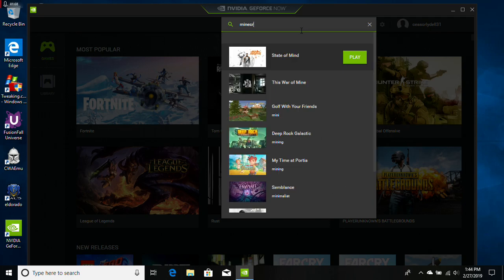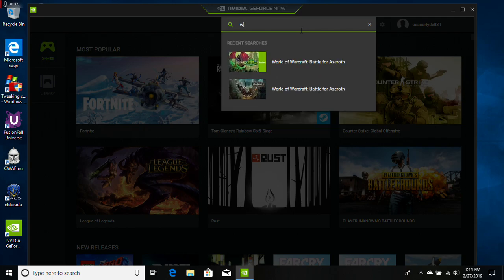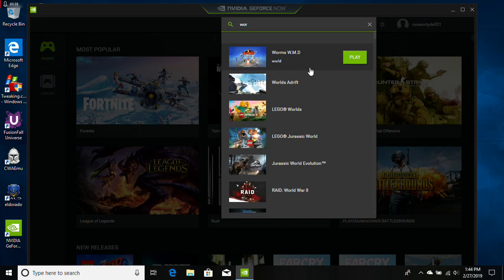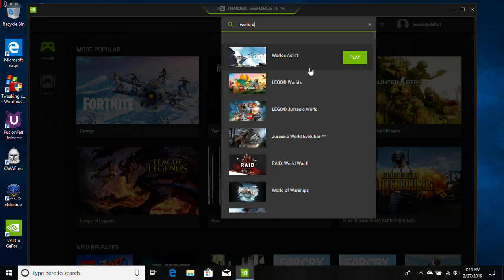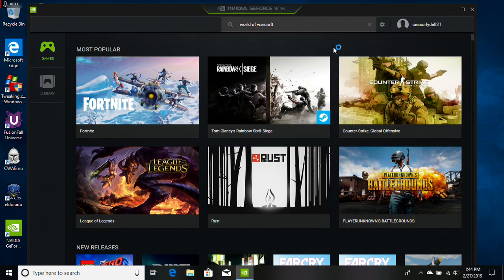If you search Minecraft it doesn't work, so instead you want to search World of Warcraft. When the game comes up, select that one and it should boot you into Twitch.